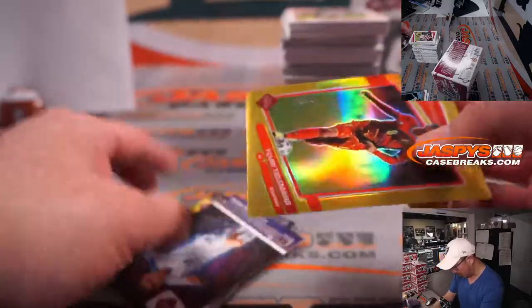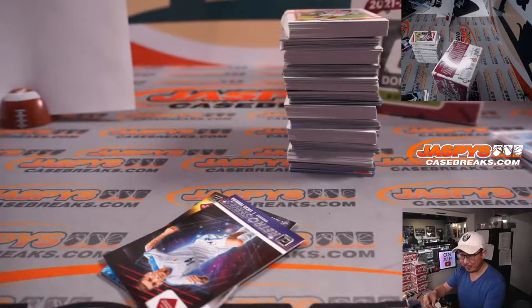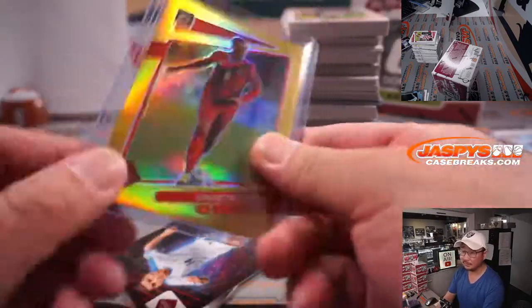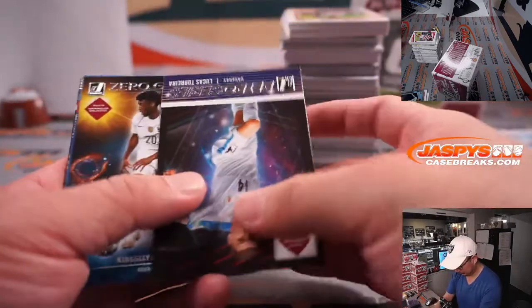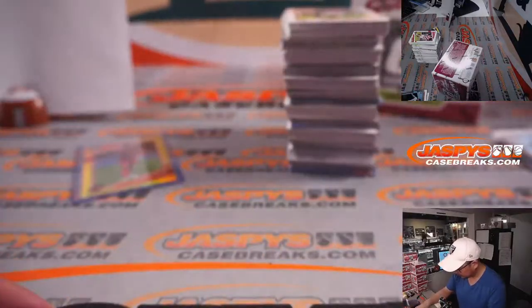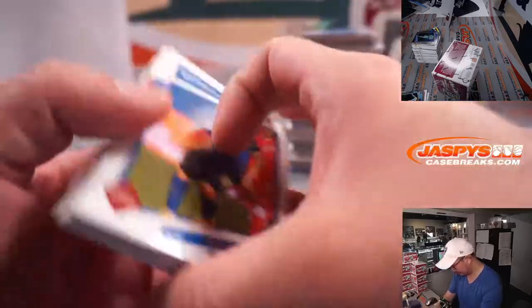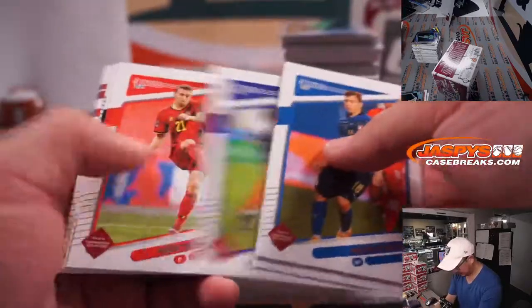We got a gold right here — that is 6 out of 10. Youri Tielemans for Belgium. That is going to be for Robert. We still haven't seen the autograph or relic yet.